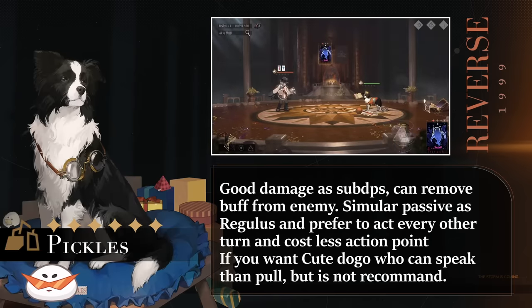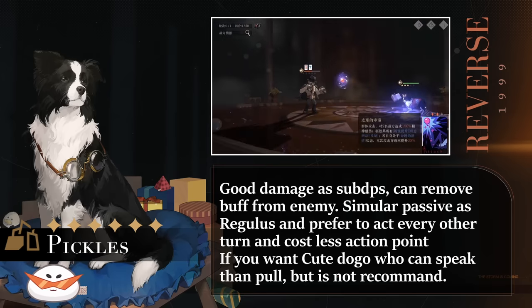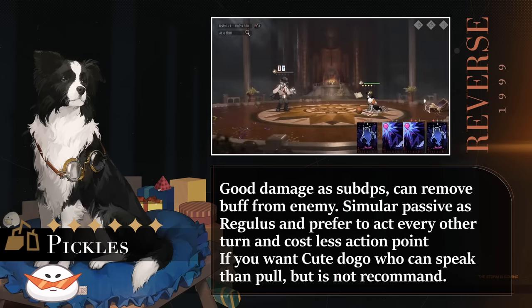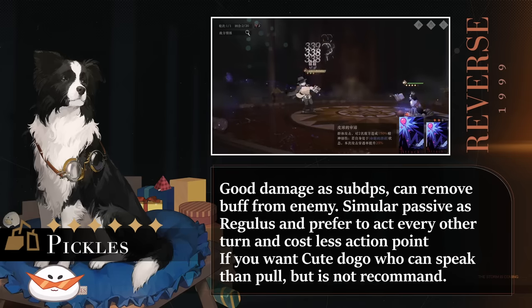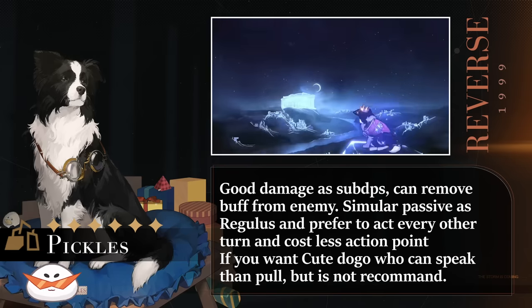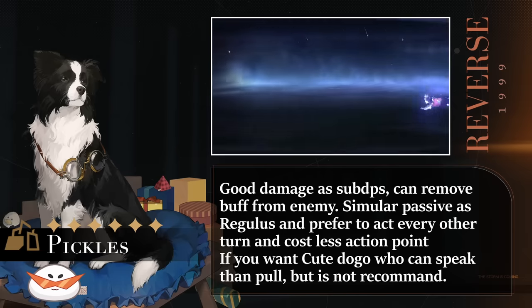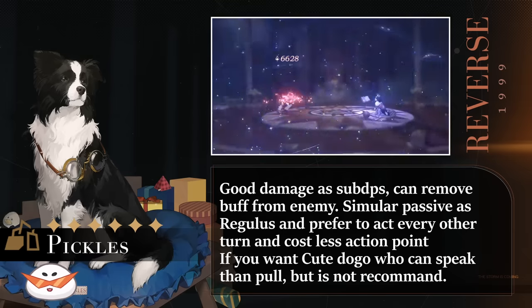For the second banner of 1.1, we have Pickles, a Mineral Mental damage sub DPS. His skill Judgment of the Mob will dispel enemy buffs, which can be very handy, and his ultimate provides the entire team with a damage buff for up to 3 turns. He also has a passive that makes him better used every other turn. We will have another support unit by 1.3 who can provide a similar level of support minus the dispel, and 37 will also be introduced in patch 1.4 as a sub DPS. So if you really want him, pull for him — if not, I highly recommend against it.